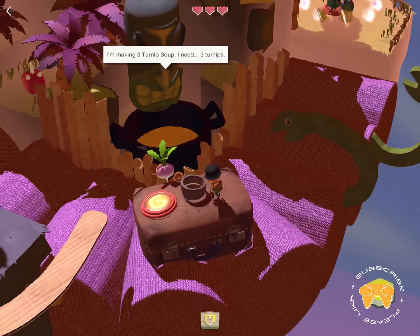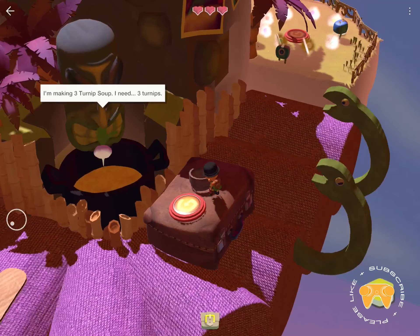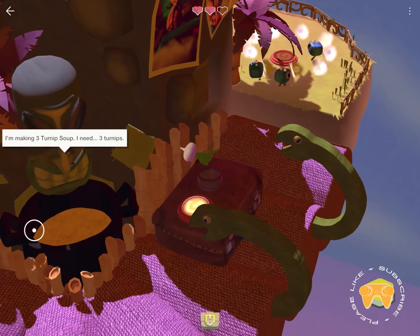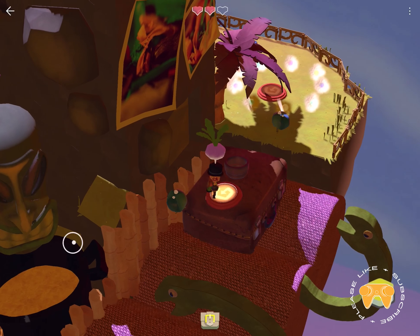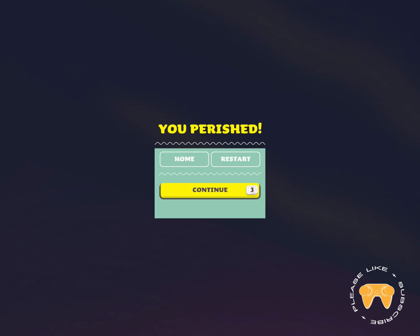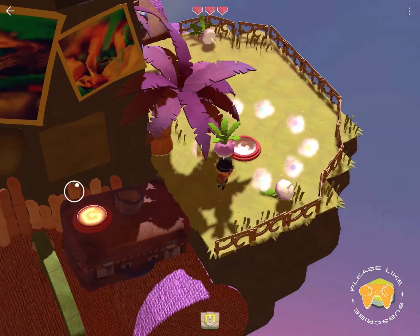Oh crap — I didn't throw it, I just dropped it. Quick, throw! One more! No — you stupid snake thing. I almost had it. What the hell, I just glitched out. Hopefully that resets. I wish that platform resets so I could have another go at that three turnip thing. Well I guess we can't do that.